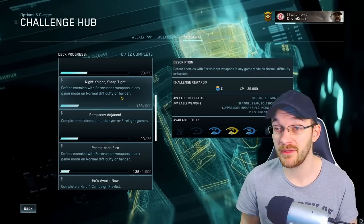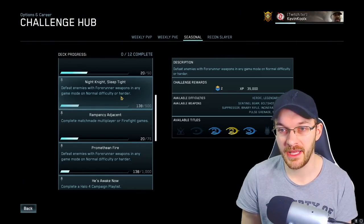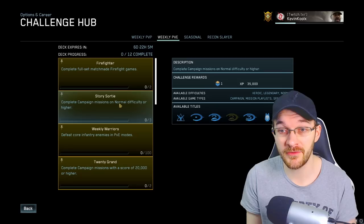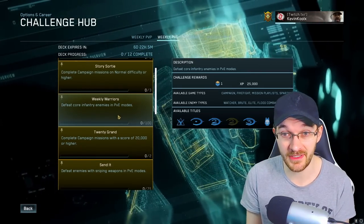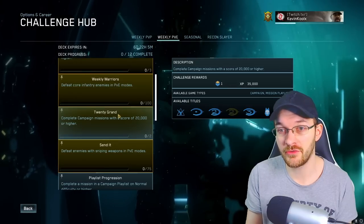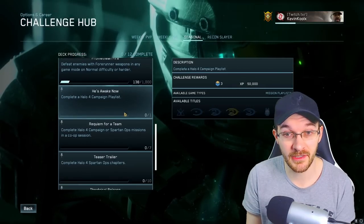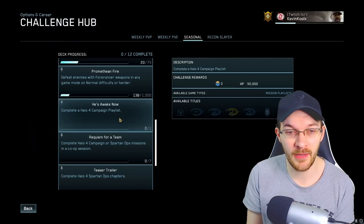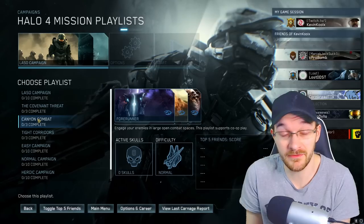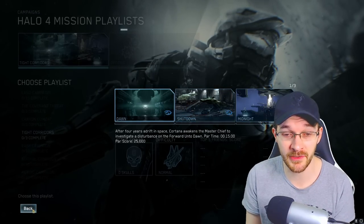Now you can start synergizing some different PvP and PvE challenges together. 'Night Night Sleep Tight' is where you defeat enemies with forerunner weapons in any game mode on normal difficulty or harder. That one you can team up with the 'Shorty Shorty' challenge — complete campaign missions on normal difficulty or higher — which gets you more XP and an additional seasonal point. The weekly PvE challenge to defeat core infantry enemies in PvE modes covers Spartan Ops, firefight, and campaign. For forerunner weapons, the Canyon Combat mission is a good one — you get a lot of forerunners there, especially on the mission Forerunner itself, and the last two missions also have a lot of forerunner weapons.